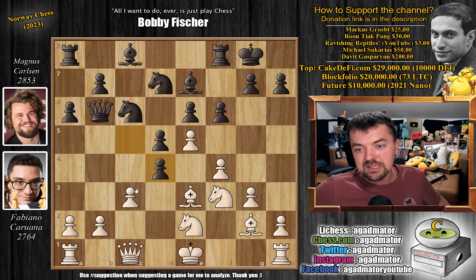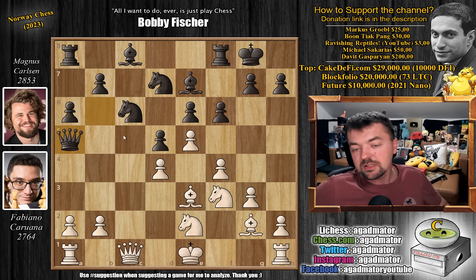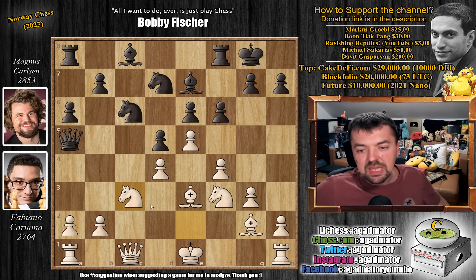C captures on d4, Magnus captures once, c captures, and queen to a5 with check. There is a game played some 12 years ago between Paco Vallejo and Henrik Danielsen in the 18th European Team Championship, won by Paco Vallejo, but in that game bishop to d2 was played. Here we have knight back to c3, and it is now as of move 14 that we have a completely new game.